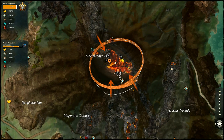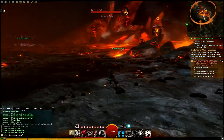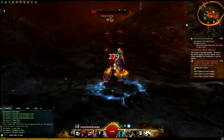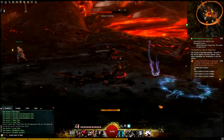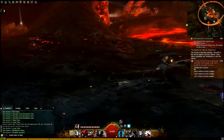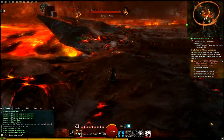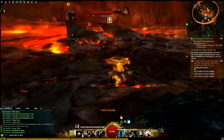Hey everyone, I'm Almar of almarsguides.com and this video guide is going to go over one of the only places in the game you're actually able to farm destroyer lodestones and destroyer cores. Where I am in this video is in Mount Maelstrom, in the pretty much center of the map at the Maelstrom Waypoint. That's the closest waypoint, and throughout this video a group event is going on here, which I'll explain — the differences between when it is going on and when it isn't.